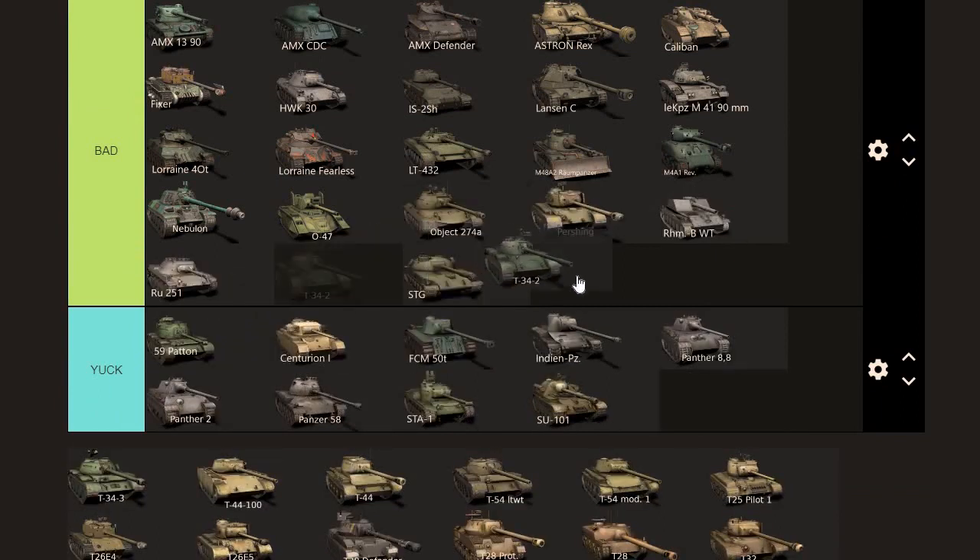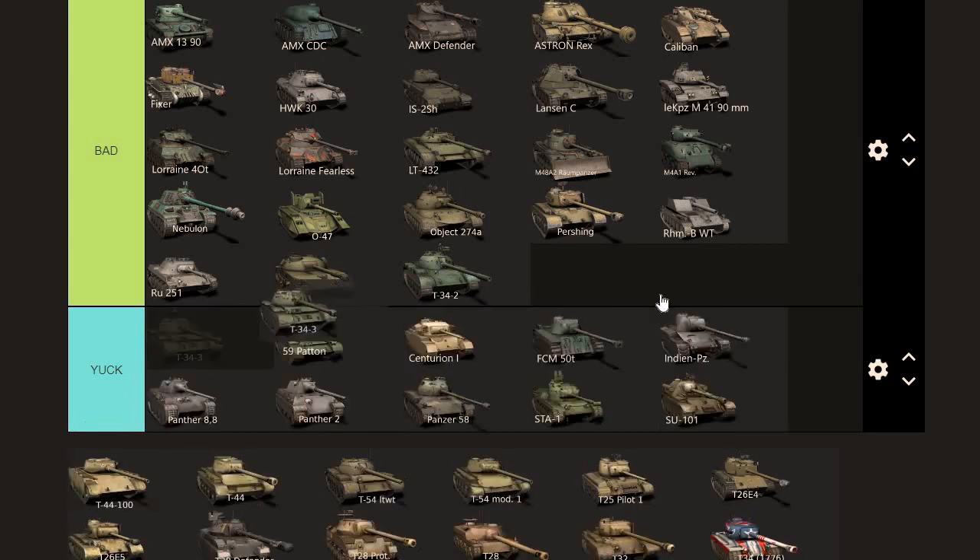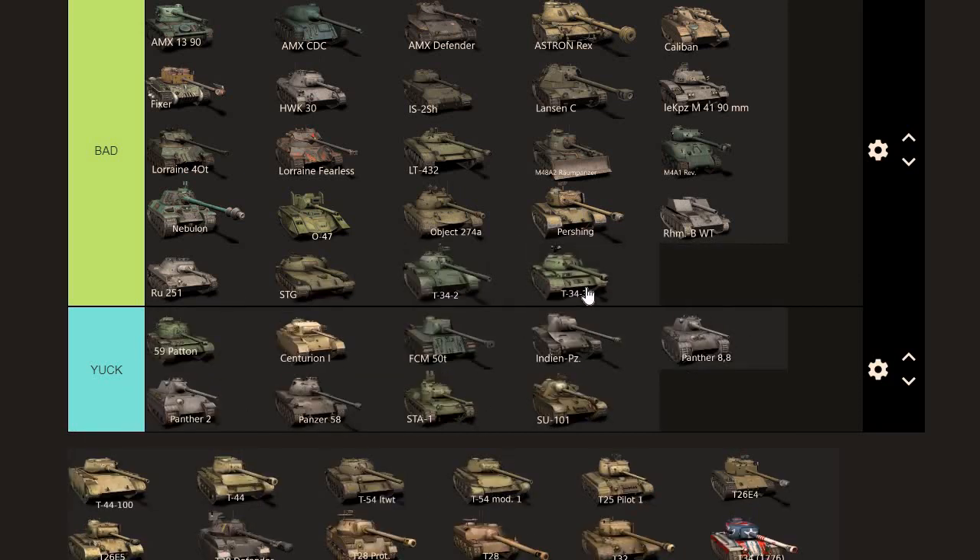T-34-2 — unfortunately a lot of players don't know how to do well with mediums, so it goes straight into the bad category. The turret works, the gun is great, aiming is great as well. T-34-3 — goes right next to it. Same attributes pretty much, slightly bigger tank. You can use these in a platoon and they're actually very deadly because the guns hit so hard. Value-wise: worth around 4.5k. Maybe 4k is what the price should be generally speaking.